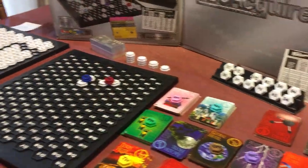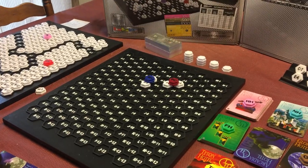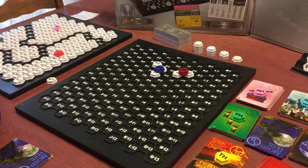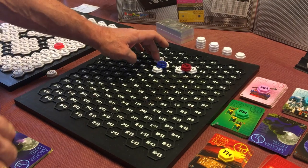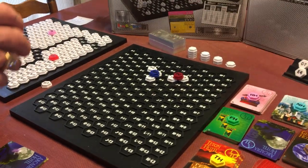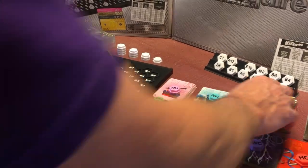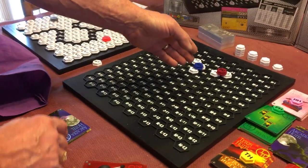Player one decides to build Arcadia, which raises its price — not ideal since they haven't purchased any stocks yet. But for this demonstration, player one plays the tile and then decides to invest in both companies. They buy three Arcadia at $300 each ($900) and three Physics at $400 each ($1,200), for a total $2,100 purchase, giving them second majority in each company.